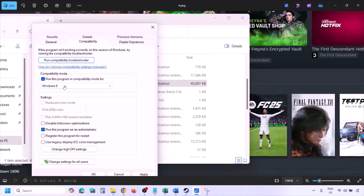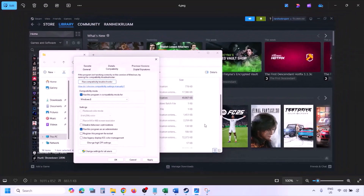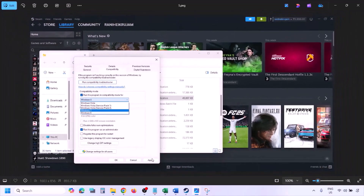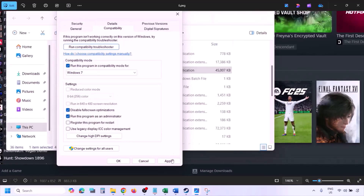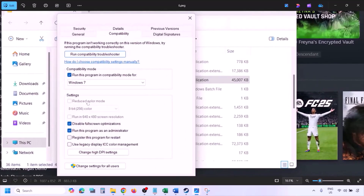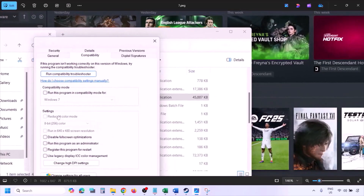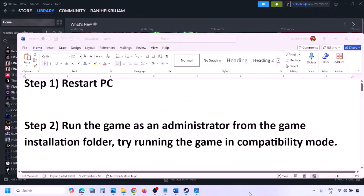If still not working, put a check on the compatibility mode box and select Windows 8 from the dropdown, hit Apply, click OK, and launch the game. If still not working, select Windows 7, hit Apply, click OK, and launch the game. If still not working, put a check on 'Disable full screen optimization,' hit Apply, click OK, launch the game and check. If none of these work, uncheck all the boxes, hit Apply, and click OK.